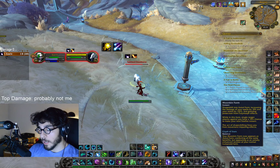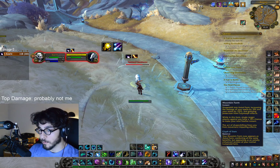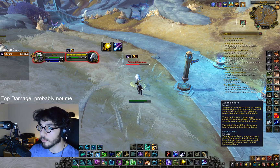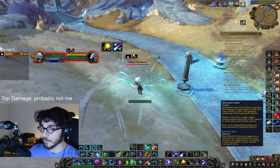I have my keys here set to outside of moonkin form — if I press any of my damage rotational keys, I go into moonkin form. I don't want to ever be out of moonkin form.